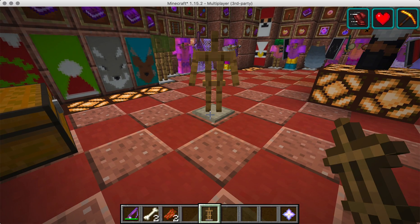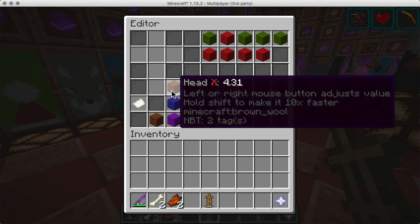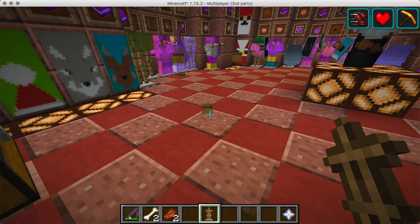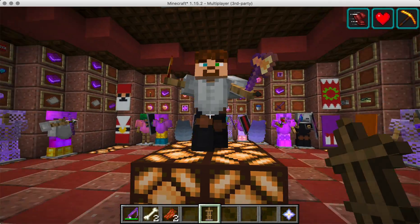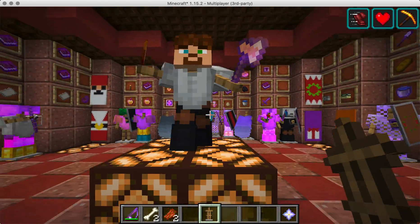If you place an armor stand in CMI and right-click, you have all these options to change the way that an armor stand actually looks. With the copy stands feature, you can copy the way that an existing armor stand looks — minus the items that it's holding, by the way.